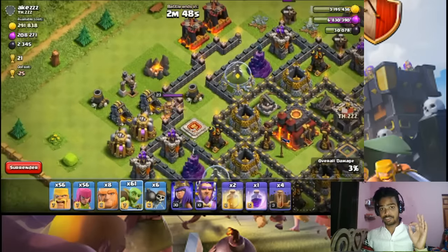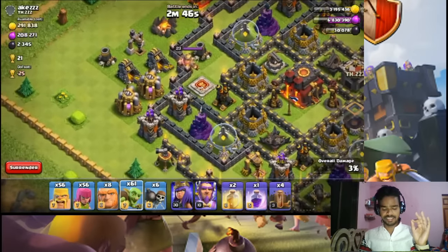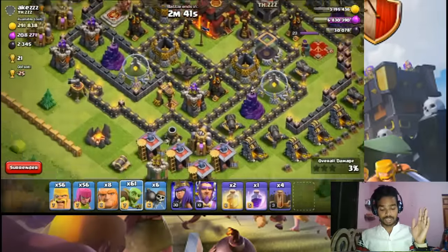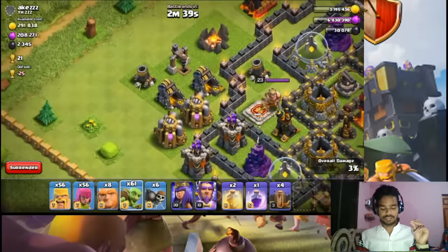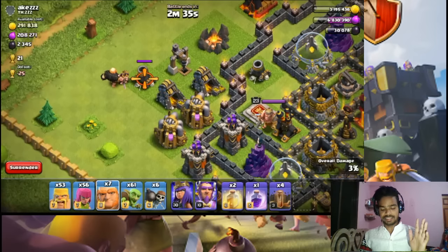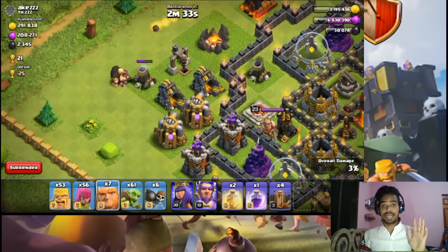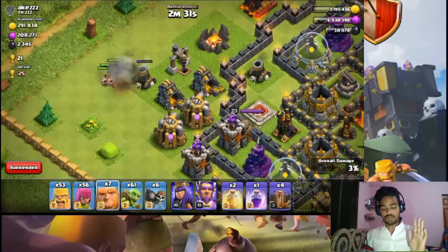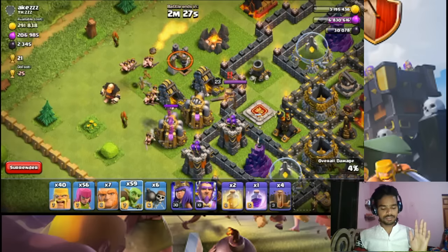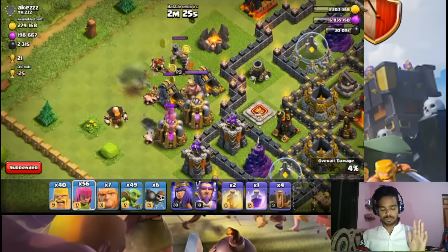I will start attacking from this side — actually sniping. There is a mortar so I prefer to attack the south-west side because there is a lot of loot. Then I will tank my archers and goblins, hopefully barbarians and goblins will crack the entire area.